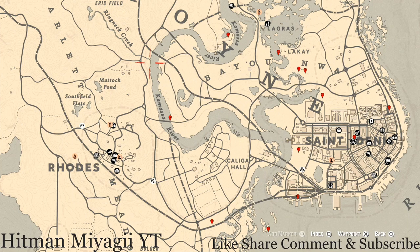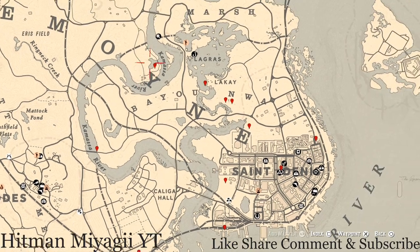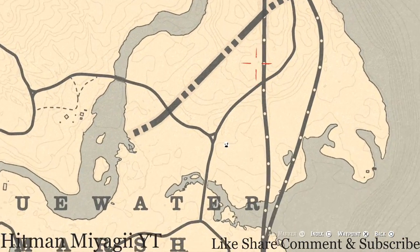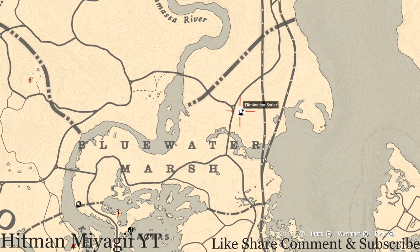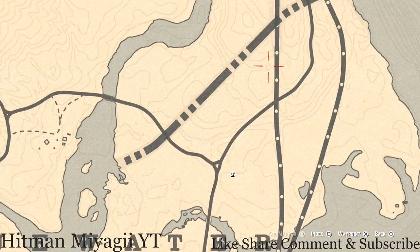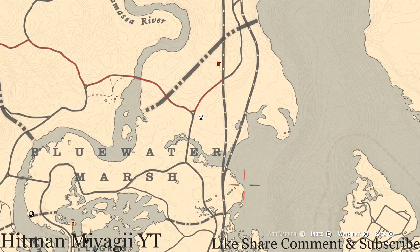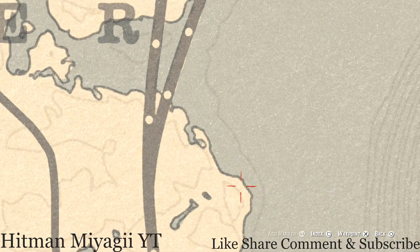Let's get to the items we'll find across the Lemoyne area. Right here past the Elimination Series and Blue Water Marsh, right underneath this triangle at this location, you'll see a clothesline — step right in the middle of that clothesline, pull out your metal detector, and you'll get a random coin.